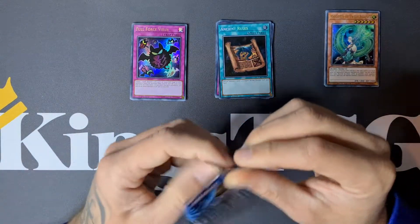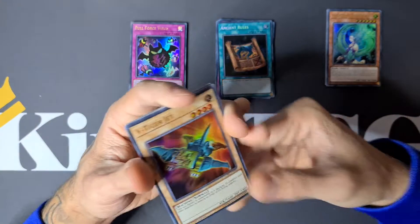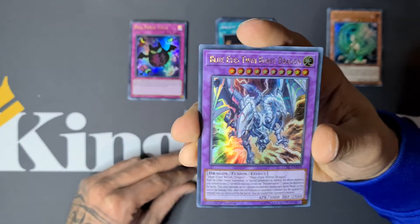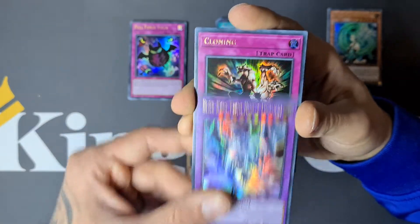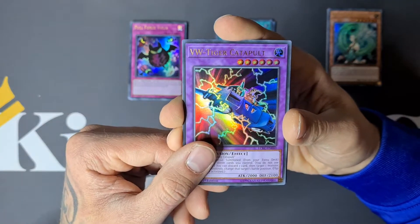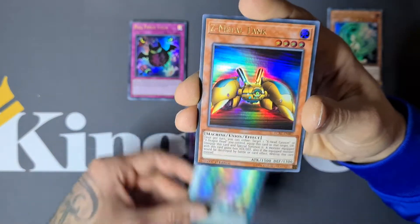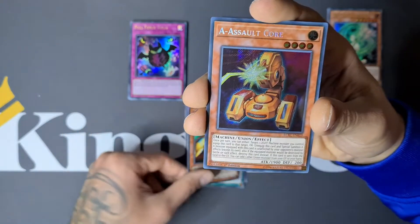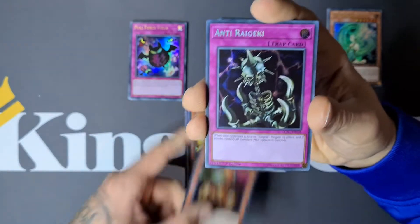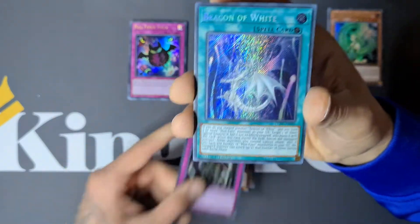Let's see if we can pull an Ash Blossom on this last pack — value-wise that's the best pull. We have V-Tiger Jet and Blue-Eyes Twin Burst Dragon! Bunch of Blue-Eyes cards pulled, really nice. Cloning. We have VW-Tiger Catapult. Amazing. Mausoleum of the White. A-Z Metal Tank. And Assault Core. Now we start the Secrets for this pack.